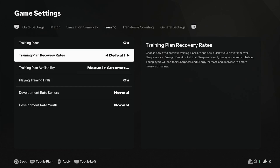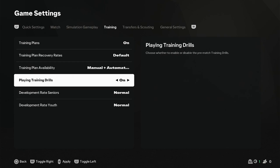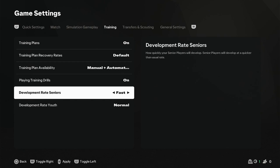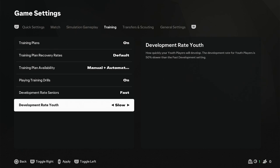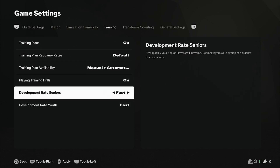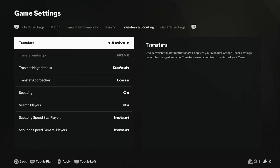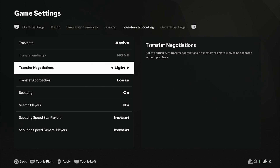For simulation you can just keep it off — it's not important. For the training plans you can keep it at default and normal. What you could do is develop your seniors faster and your youth slower, which is pretty cool if you're bringing in players, or you could make both fast to get younger players more experienced quicker. For transfer settings, make sure active transfer negotiations is on. If you want it easier keep it at light; if you want it realistic and harder keep it at realistic.